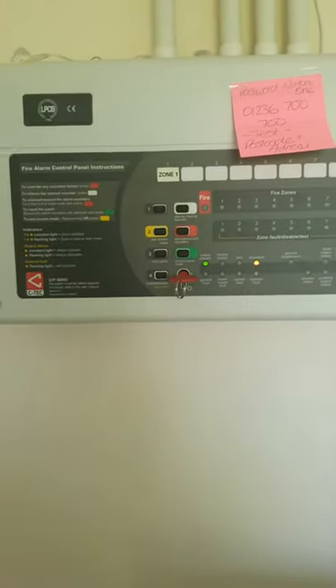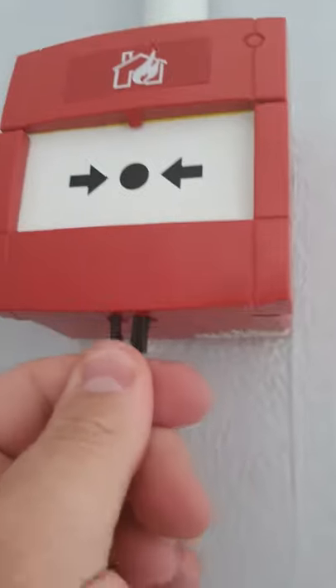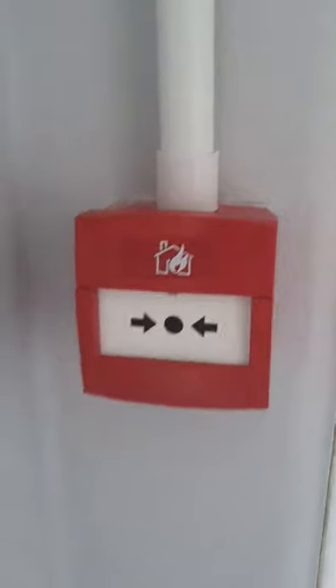Next, I'm going to go set the call point off. So this is where the call point is in the bungalow. There's only one call point in here, unlike the farm which has got two. You bring your key — underneath the box there's two wee holes. You put the key into it until you click and then pull it down. The system will go off. Just make sure you put that back up and click back into place.